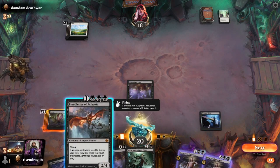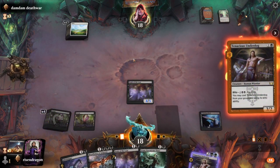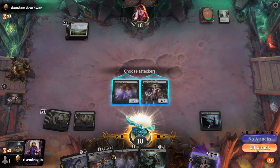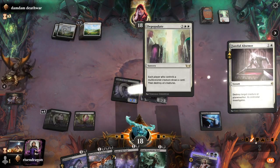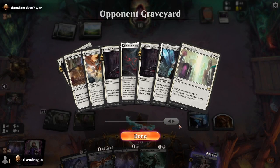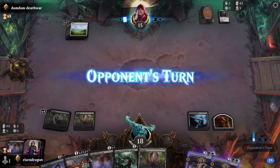I think I just do this — attack. You're probably going to Elspeth smite me or destroy attacking creature. Another Fateful Absence! You had all of them — well, quite a few anyway.